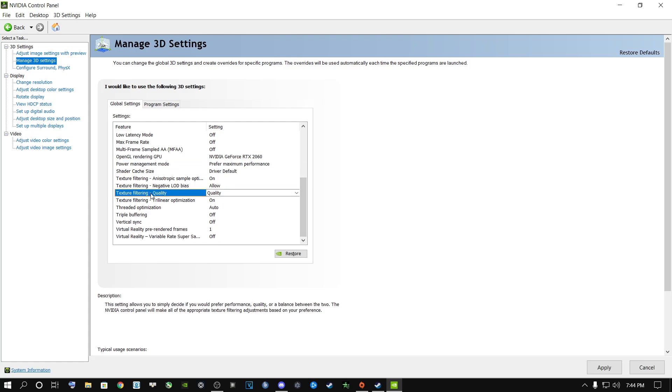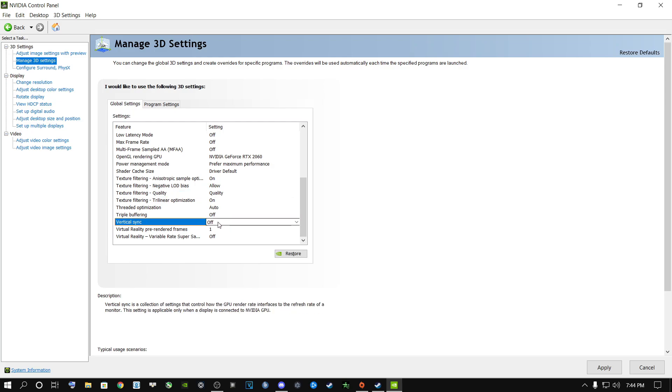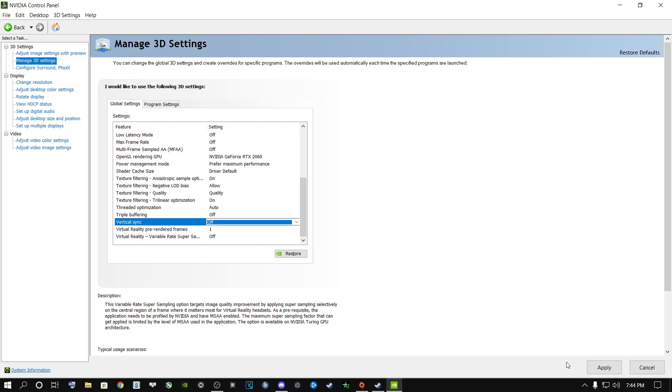Scroll down for texture filtering quality. If you're running a high-end top-tier graphics card, you can put this on High Quality. If you have a low-tier or mid-tier card, put it on Performance. For very low-tier cards, put it on High Performance. Try them out and see which works best for your machine. For Virtual Sync, turn this off — unless you have a gaming display, in which case it's your personal preference. Then click Apply.